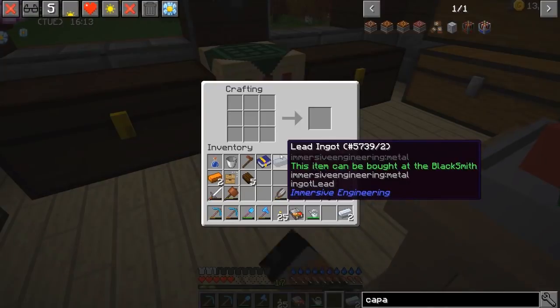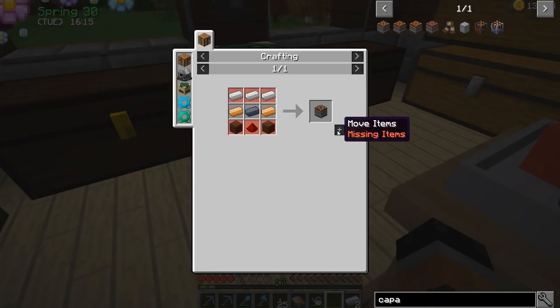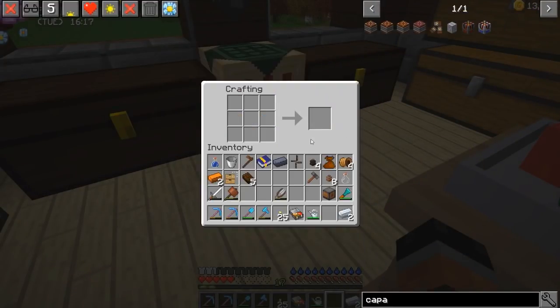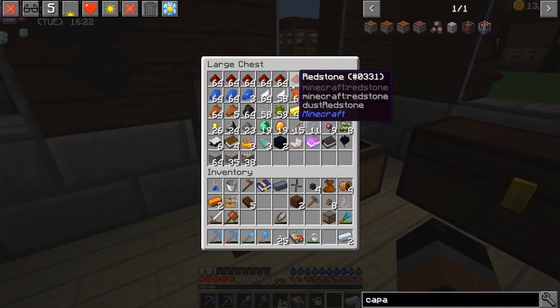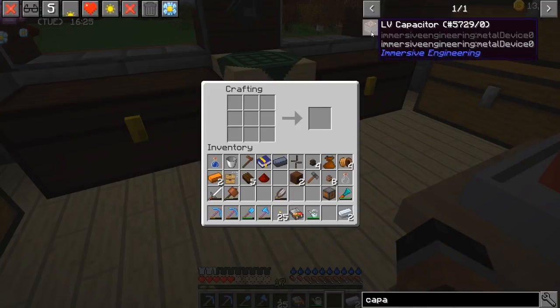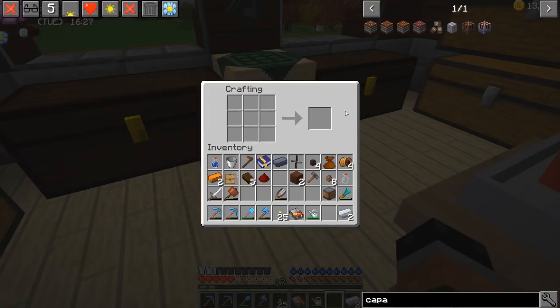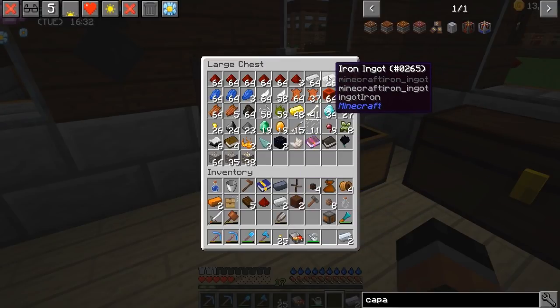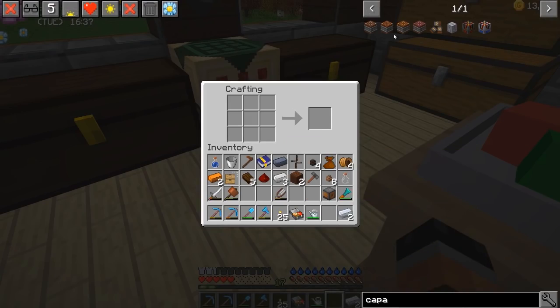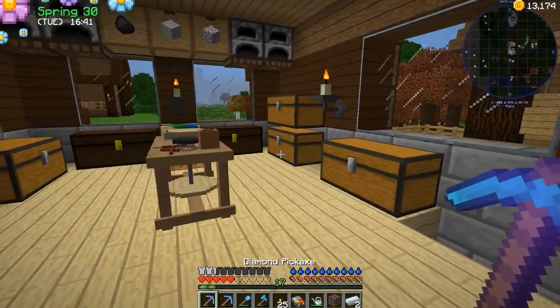So let's go ahead and make this capacitor. We're going to make a very basic one — we're going to need three iron, two planks, and redstone. Let's do it. Boom. Oh wait, we didn't grab the iron. Oh my gosh, that does get annoying. It's all good though. So we got our very basic setup for power.